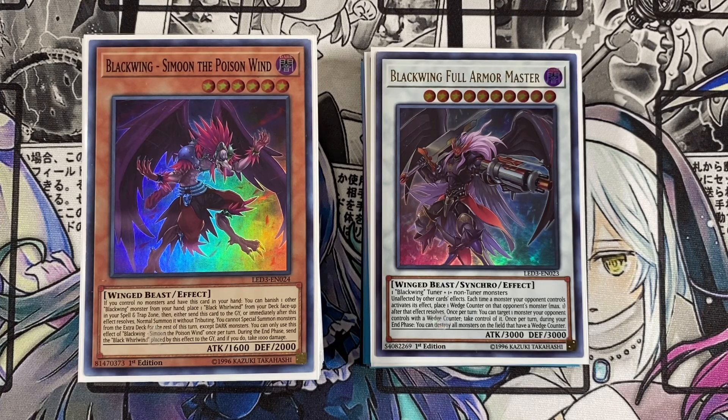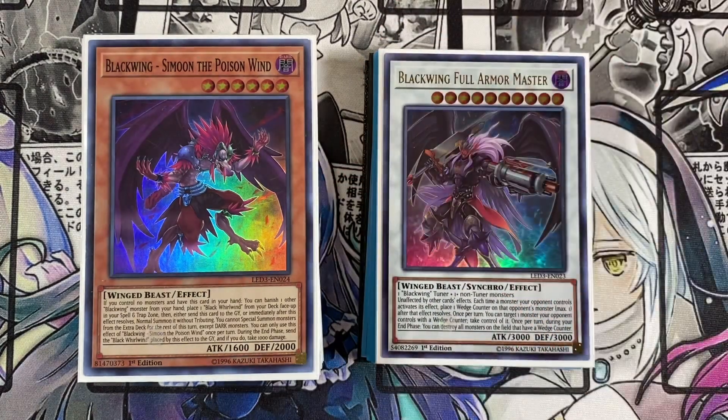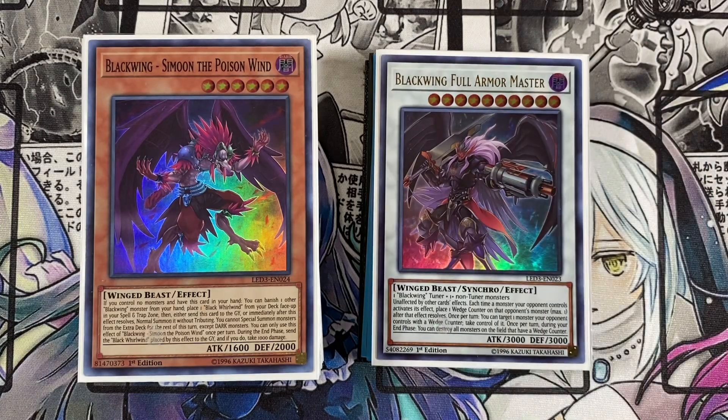Blackwings are a fan favorite. Personally I love Raid Raptors more — I think Raid Raptors are better — but Blackwings are awesome. Full Armor Master is an awesome boss monster card. It's a little expensive, sitting around the 20-dollar range right now. I definitely hope this thing gets reprinted soon. Blackwings utilize the synchro mechanic, just as Raid Raptors utilize the exceed mechanic, and it's a lot of fun to play.